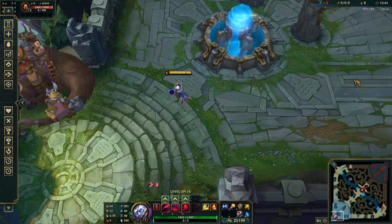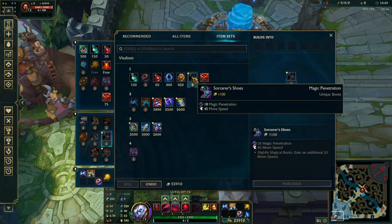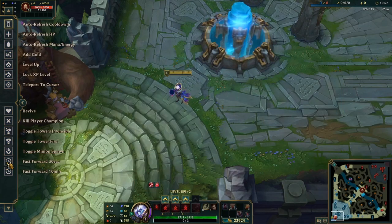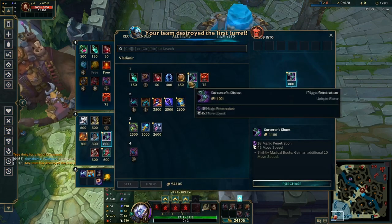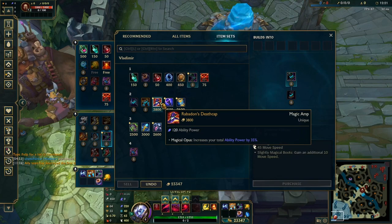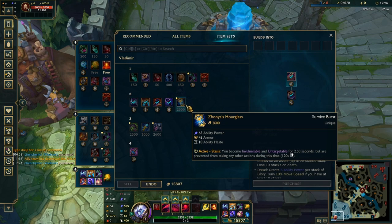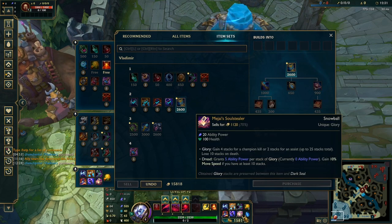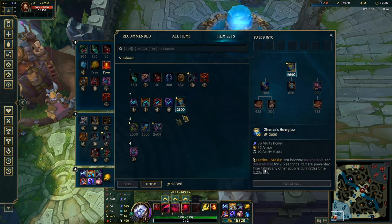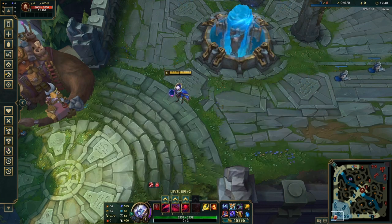Here is how the full build goes: you go Cosmic Drive, then Rocket Belt. Once you get your boots, you go Sorcerer's Shoes. Then you go into Rabadon's and Void Staff. You can either finish Mejai's or go into Zhonya's — buy Mejai's whenever you need it. So if your team is absolutely inting or you're in a really good spot, buy Mejai's before Rabadon's. But in general it doesn't really matter. This is what your finished build looks like.